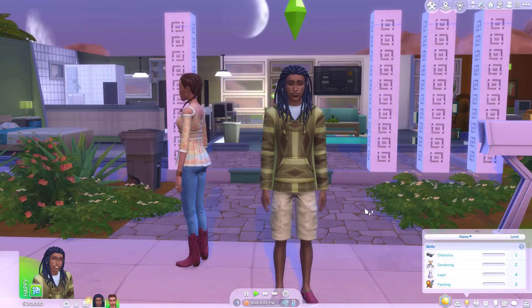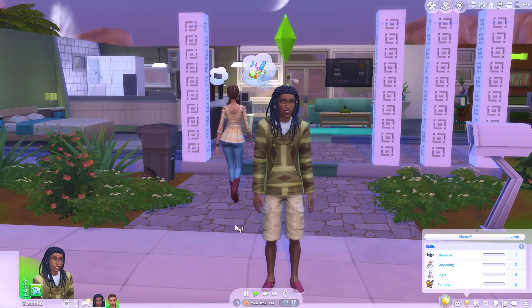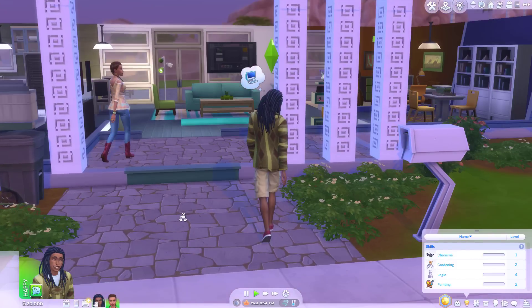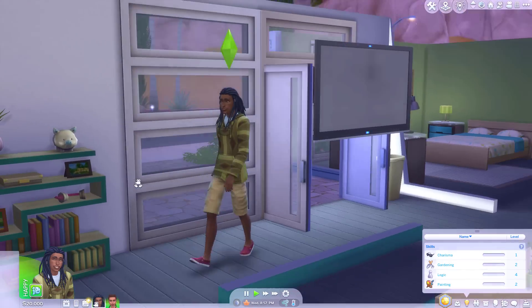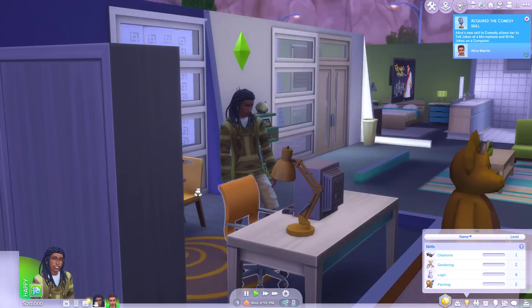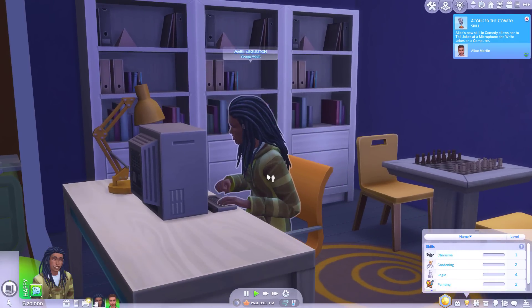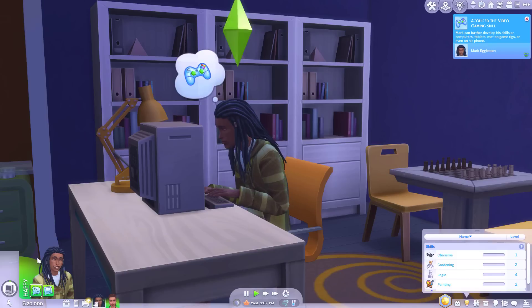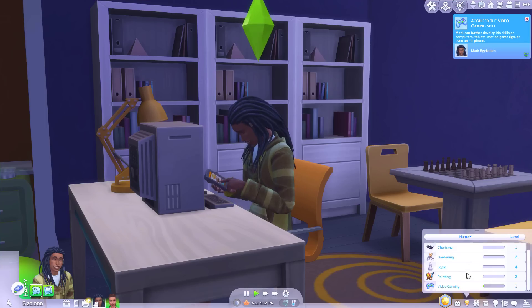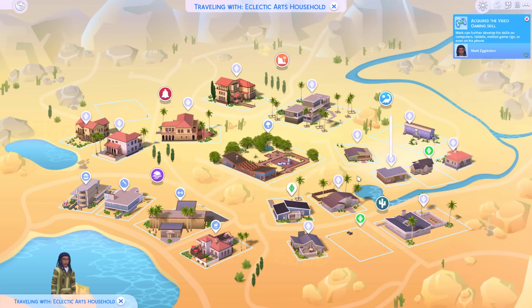Welcome back to another skill building video, continuing the series where we focus on just one skill and see what happens as you max it out. Today we're using a pre-made sim, Mark Eggleston, for the fitness skill. I've already lured him into a false sense of security — he thinks this is just free time where he can sit down and play games. Sorry Mark, that is not the case. We're going to hit the gym. Currently Mark has absolutely no fitness skills whatsoever, so we're starting from scratch.